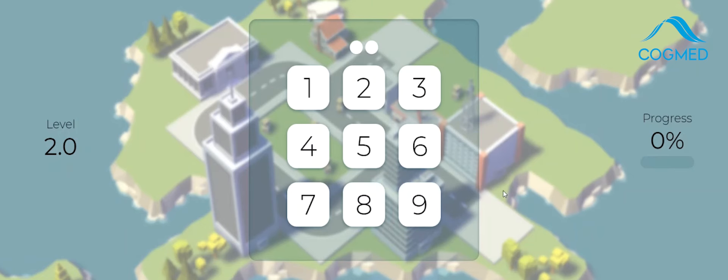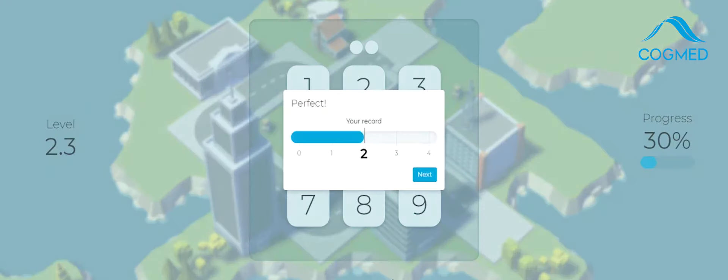It's giving me some instructions, and in this game I need to put the numbers in backwards. So I heard eight, nine — so I'm going to click nine, eight. And then I can see I've gone up a level and some blue goes into my progress bar.